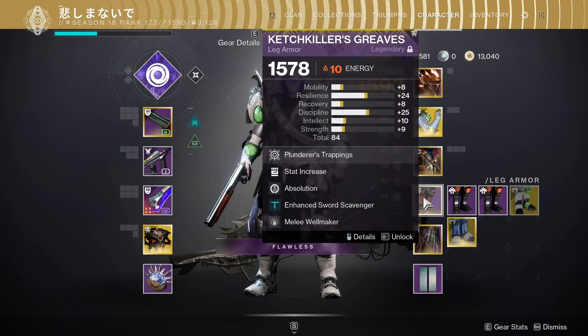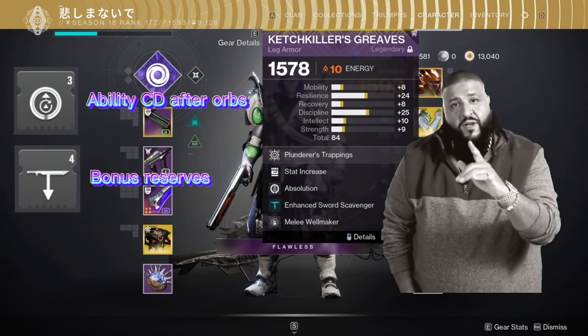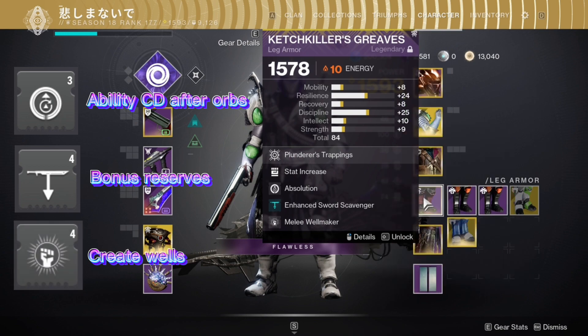In the leg armor there is Absolution, which reduces all ability cooldowns each time you pick up an orb of power, Sword Scavenger for bonus sword reserves, and a Melee Wellmaker mod.